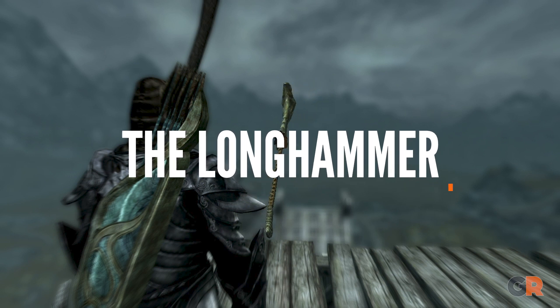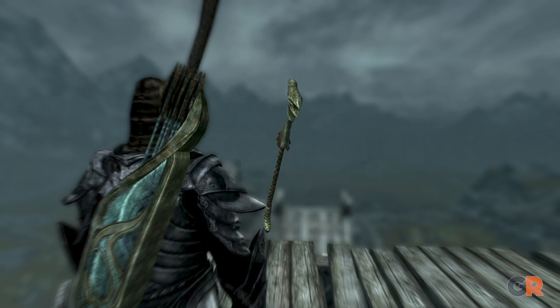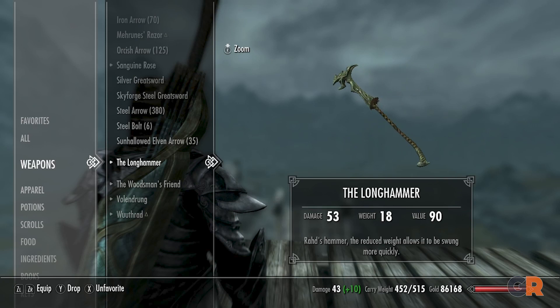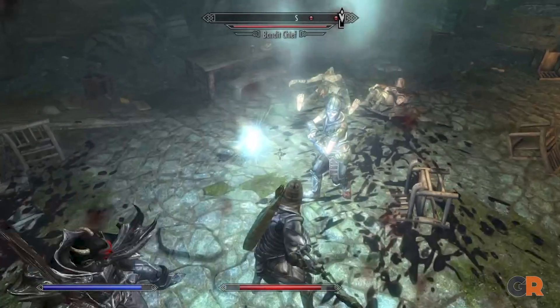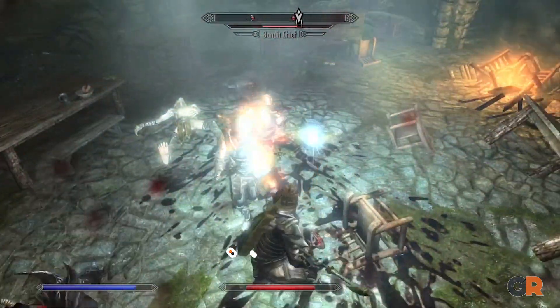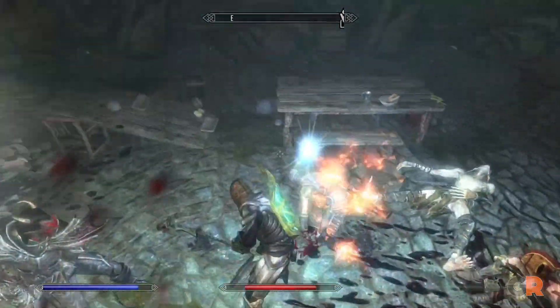And our final weapon, the Longhammer. On the surface, this orcish warhammer doesn't look special, but it swings far faster, dealing more damage per second than any other warhammer in the game. To get this hammer, players will need to explore Liar's Retreat and find Rod. After that, well, we'll leave the rest a surprise.